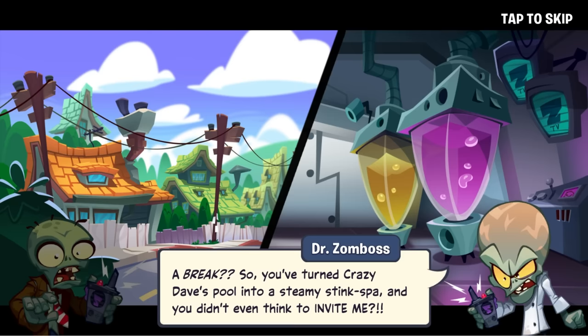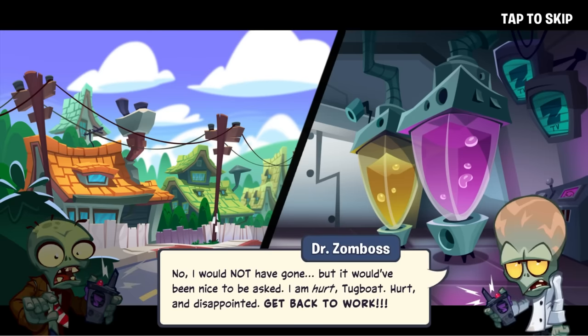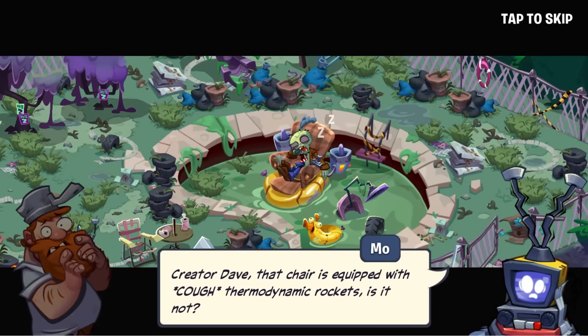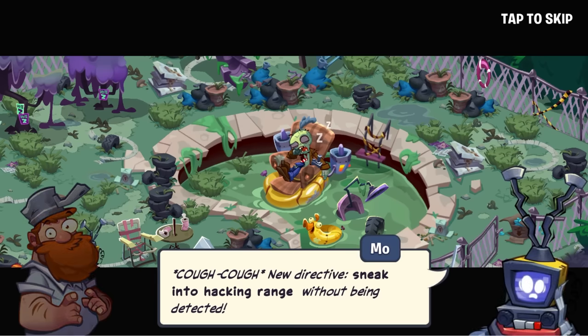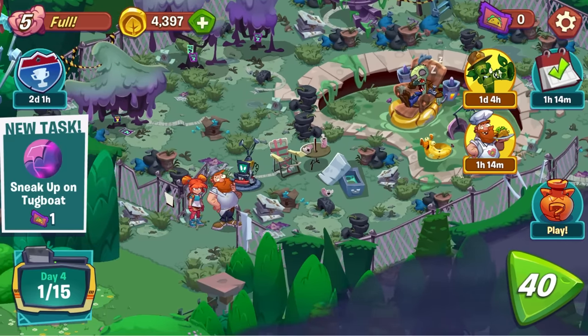Tugboat! So you've turned Crazy Dave's pool into a steamy stink spa and you didn't even think to invite me? I would not have gone, but it would have been nice to be asked — I am hurt and disappointed. Get back to work. Creator Dave, that chair is equipped with thermodynamic rockets, is it not? You're right — I bet we can hack into the chair and activate those rockets remotely. New directive: sneak into hacking range without being detected.